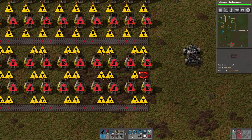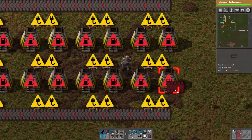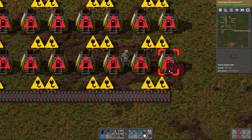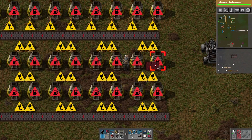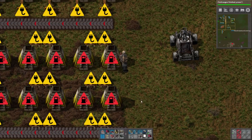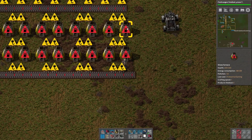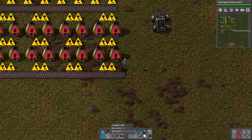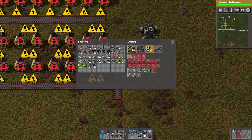Wait, I wasn't thinking — we might need to replace this whole side. Here's why: these furnaces right here require coal, which we will have on this belt. But these steel furnaces also require coal. Let's run a little test because I don't know if this will pass the coal from one furnace to the next. Let's set up a couple of iron chests here for just testing, with fast inserters, and we'll run a power pole and hook it up to the main power.